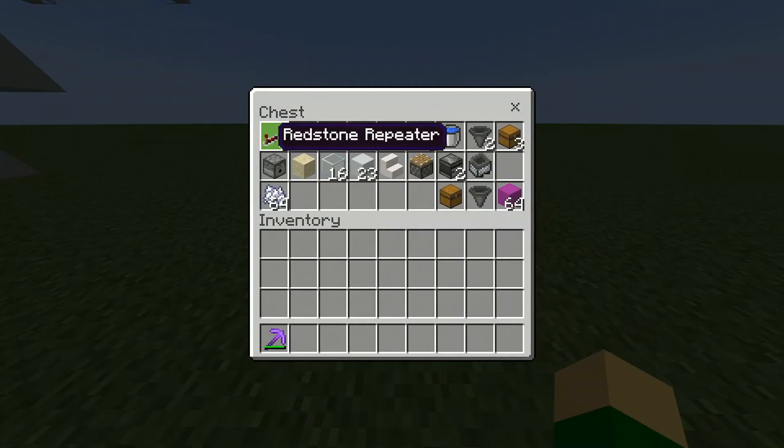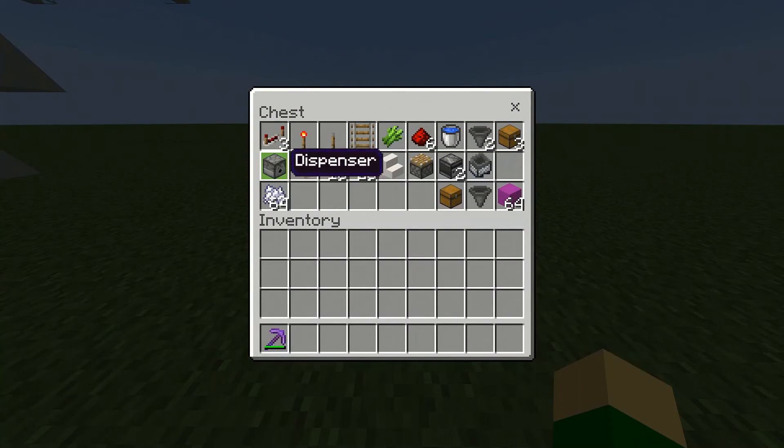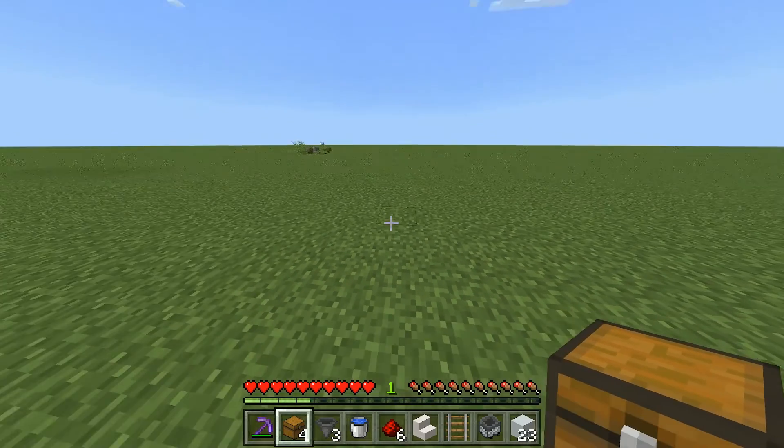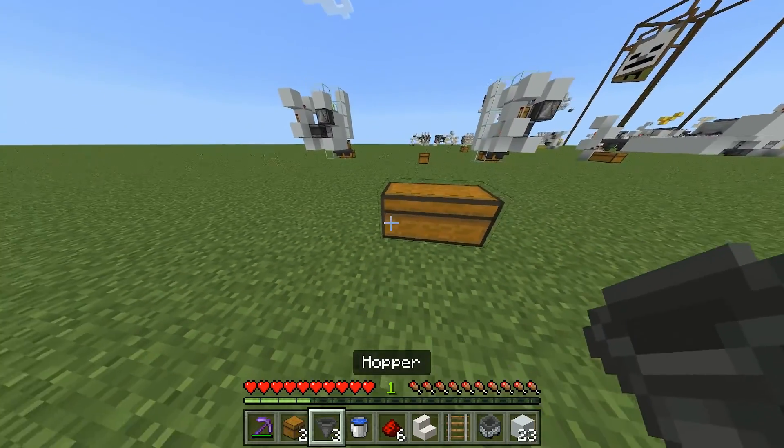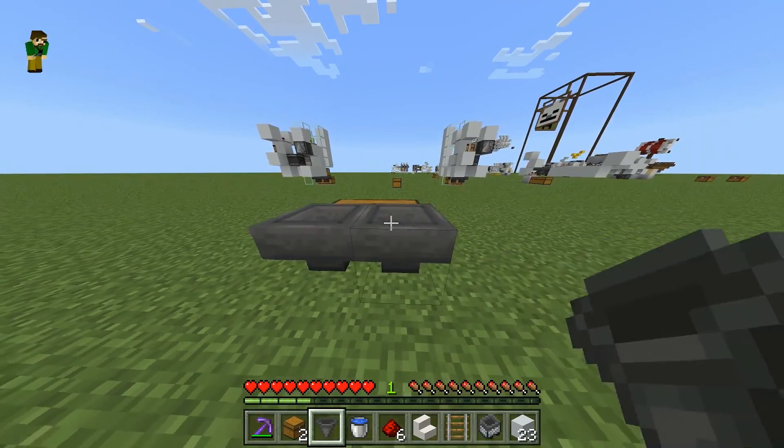Let's get into the tutorial. For this farm, you'll need these resources on top. You'll obviously need bone meal to run the farm, and these are optional — if you want to add the extra bone meal storage out the back, then you can get that stuff. Then also, you'll probably want some temporary blocks for building. To build this farm, you're going to start out by placing a double chest, and then placing two hoppers going out the back of that.